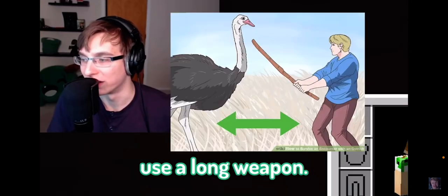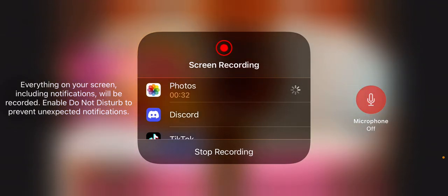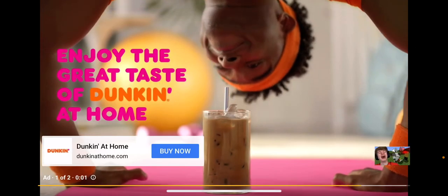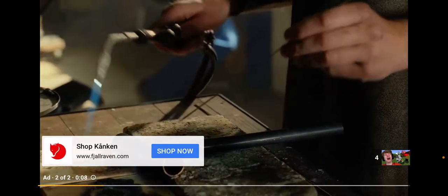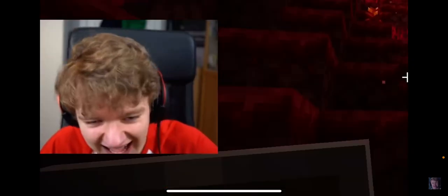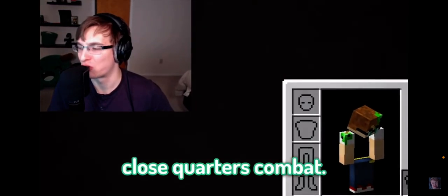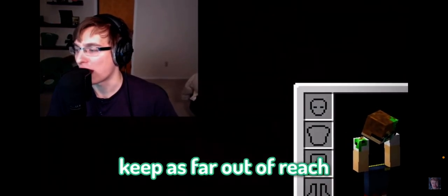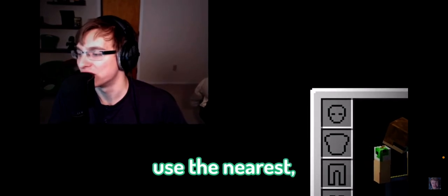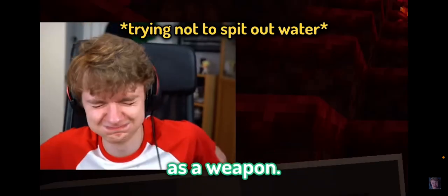Okay. Use a long weapon. If you are forced to defend yourself against an ostrich, avoid close quarters combat. Keep as far out of reach of its legs as you can. Use the nearest, longest object that could be used as a weapon. There's a side note here.